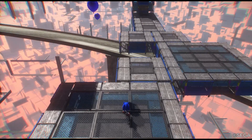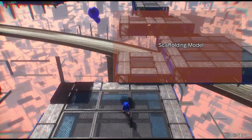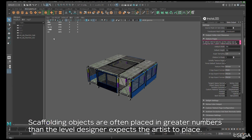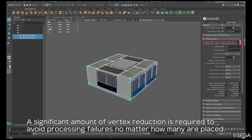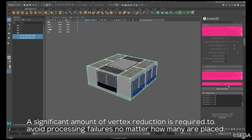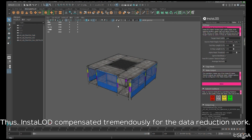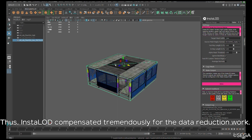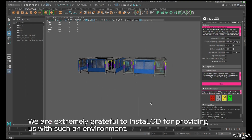InstaLOD also perfectly fits the artist workflow. Besides automation, we also see how an artist can work with InstaLOD directly inside of Maya. Scaffolding objects are often placed in large numbers. A significant amount of vertex reduction is required to avoid processing failures, no matter how many objects are placed in the scene. This is the perfect application for InstaLOD's baking workflows, where properties such as translucency can be transferred onto a simple box shape.